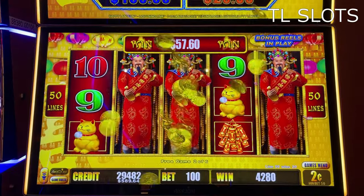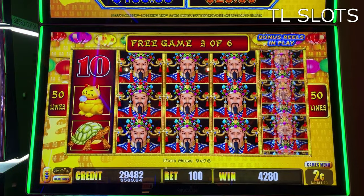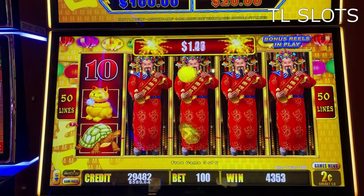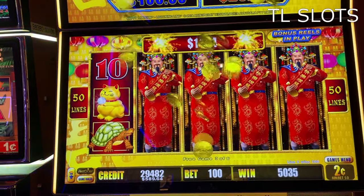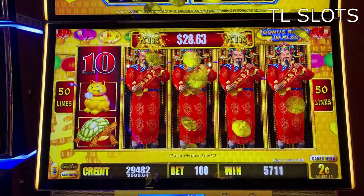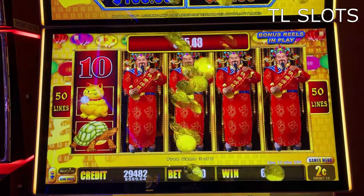That was a $57.60 line hit up there. Wow, look at the wild guys — that's really cool. So, two cents an arm, $2 per spin, and that's free game three of six. We're low rolling here at the Blue Chip Casino playing Happy Lantern — warming up the game, because this is the first day this game has been turned on.